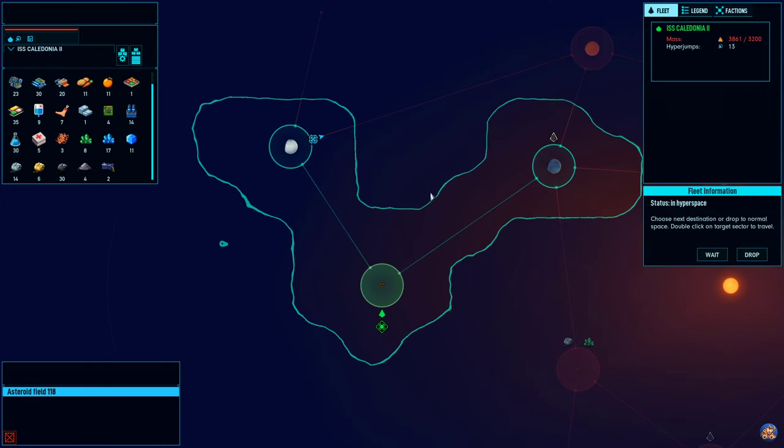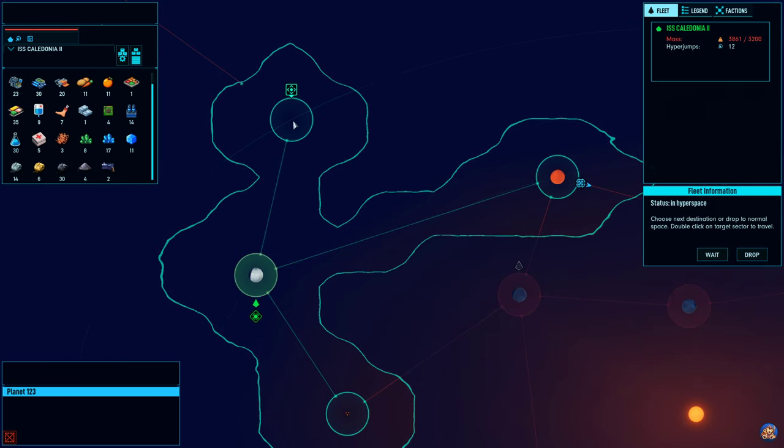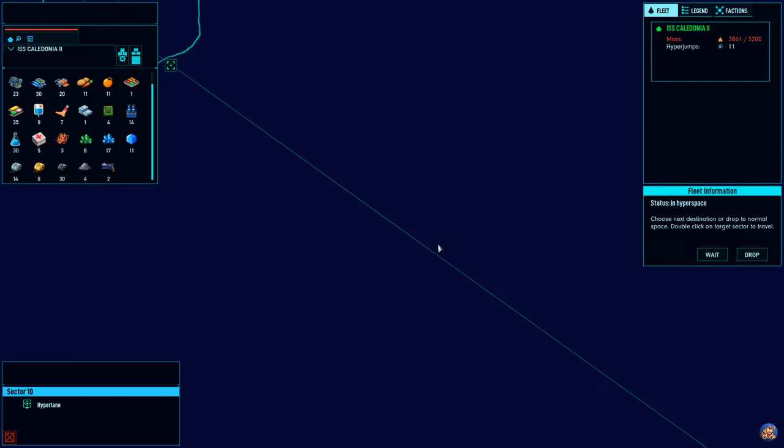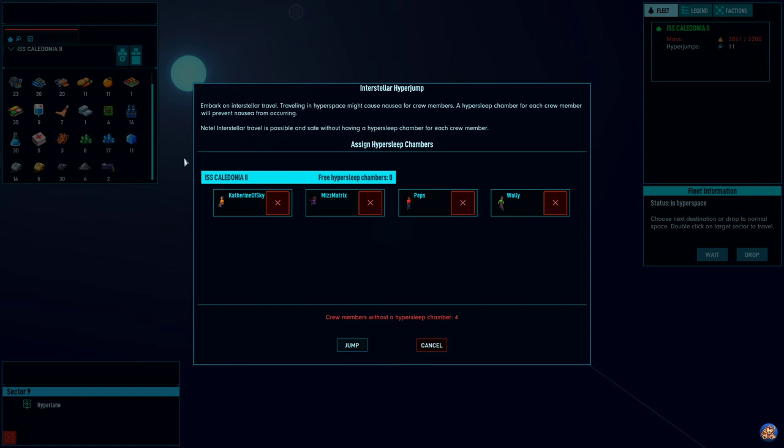Let's move on over here, then up there, and we can jump over here. Interstellar hyperjump - embark on interstellar travel. Traveling in hyperspace might cause nausea for crew members. A hypersleep chamber for each crew member will prevent nausea from occurring. Interstellar travel is possible and safe without having a hypersleep chamber for each crew member, so they might get nauseous, but we'll jump anyways.